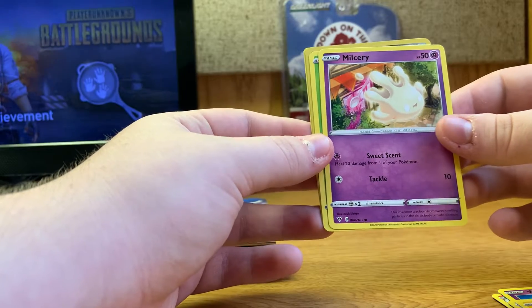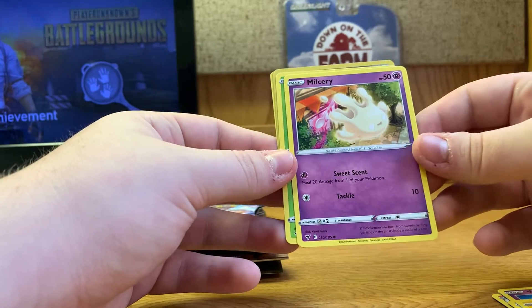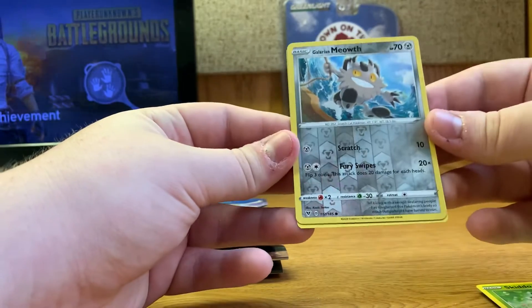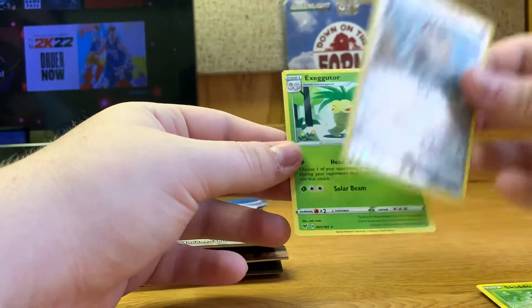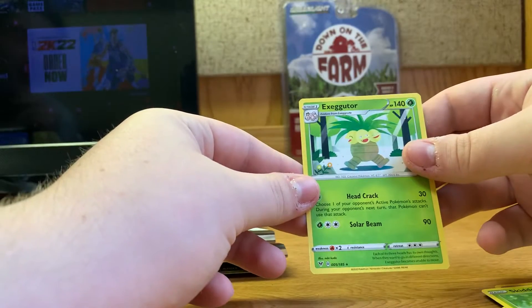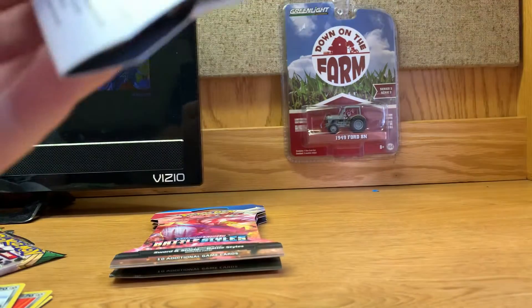Cradily — yeah, I know that one. Wombat, Beldum, Blitzle, and Milcery — that name is still kind of up for debate. A lot of people question the right pronunciation, it really just depends where you're from. We got Skiddo and a reverse holo of Galarian Meowth. Then we got the Exeggutor — wow, I am way off.